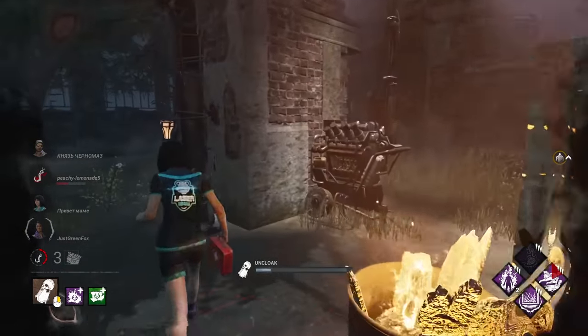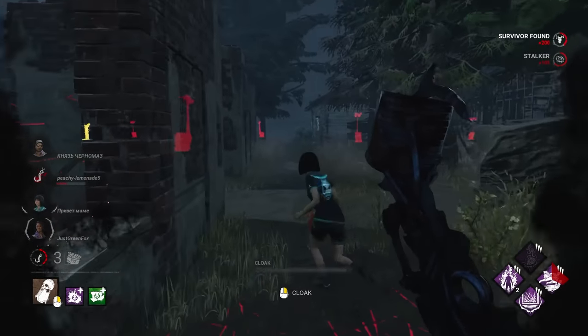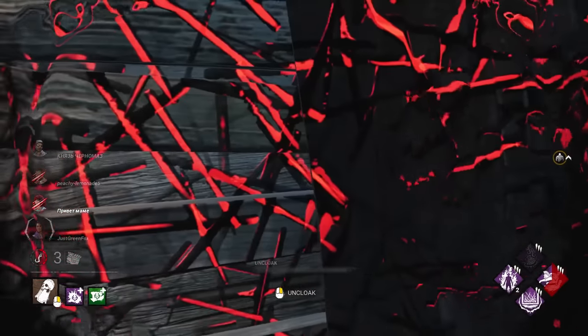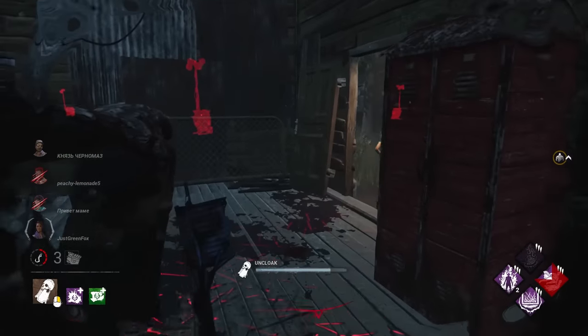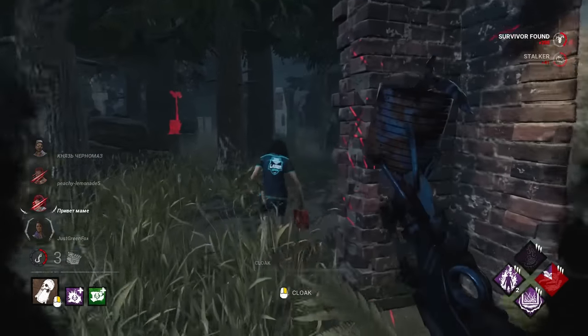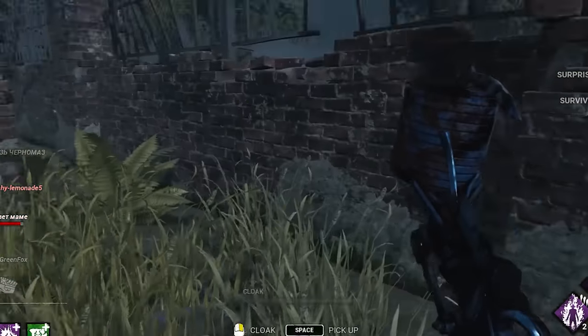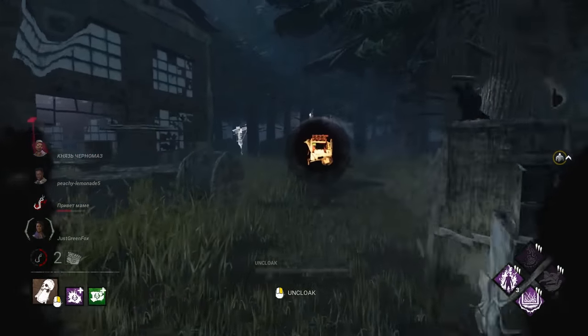They're kind of lucky they have Lithe, aren't they? But we still get the hit because they can't vault that at all. Lithe doesn't save them. We've shredded everything, haven't we? Lock that — that's going to be GG very soon. I think we have a couple dead on hooks now. Three Fire Up stacks — let's kill someone with our insane speed.